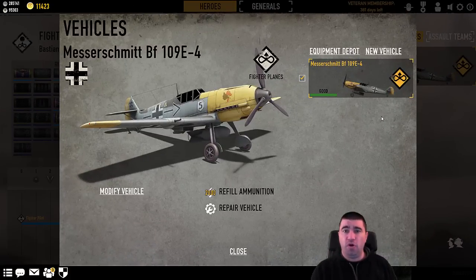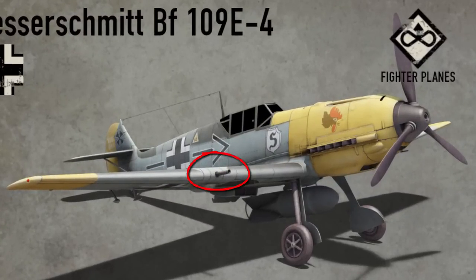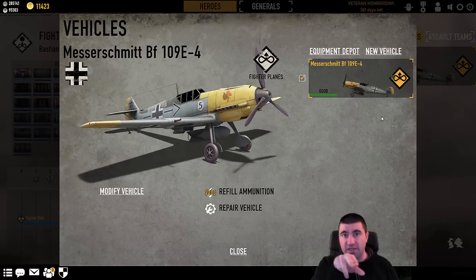Now we're looking at the Messerschmitt BF-109 E-4, the German plane. You'll notice that bomb right underneath the main fuselage — that's very easy to do precision bombing with the 109, especially whenever you're first getting started. That's a pro. However, you'll notice on the wings those cannons. The P-38 had the cannons right on the nose with machine guns underneath. The 109 has machine guns on the nose, but the cannons are actually on each wing — one on each.